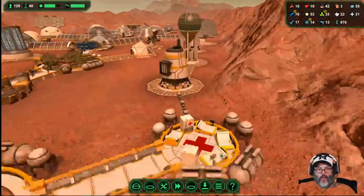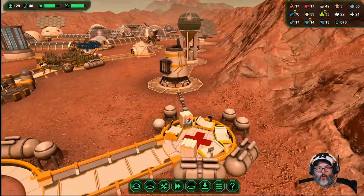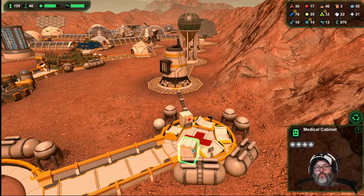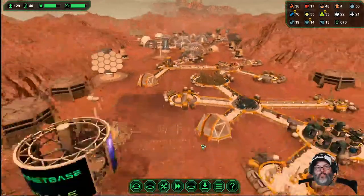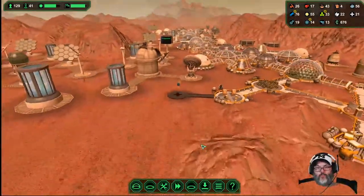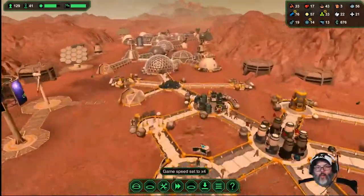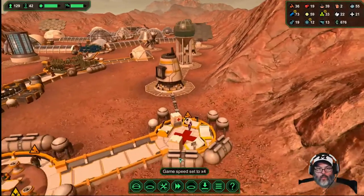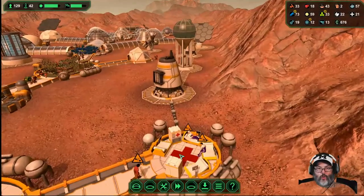There it is right here — all right, so we've got room for four. I think I'm going to tear one of these down. I wish I could fit more beds in there but I guess that's just what it is. Let's try to keep an eye on them over here.